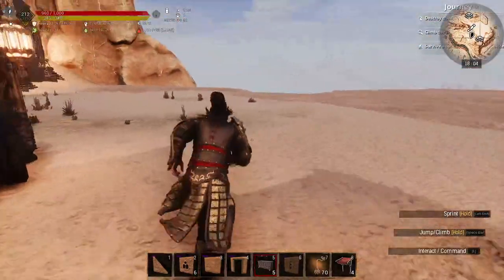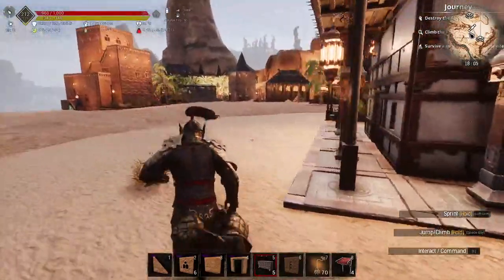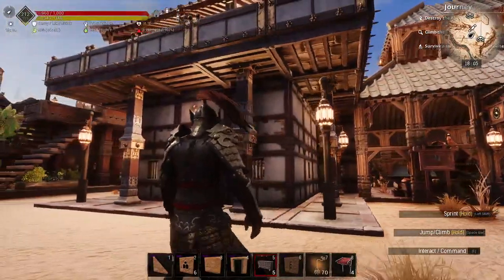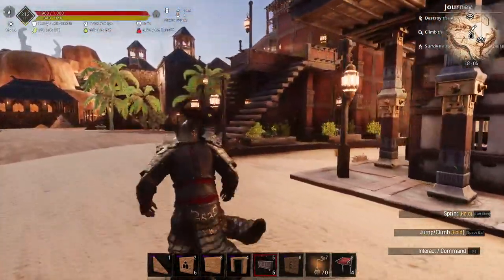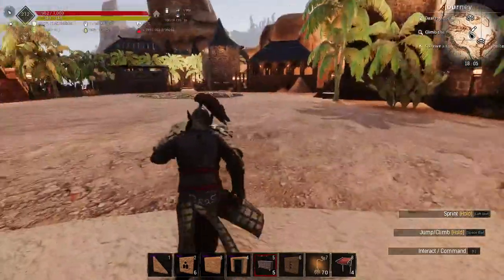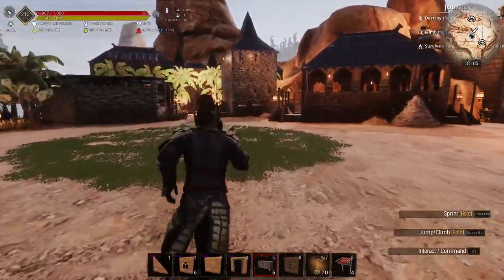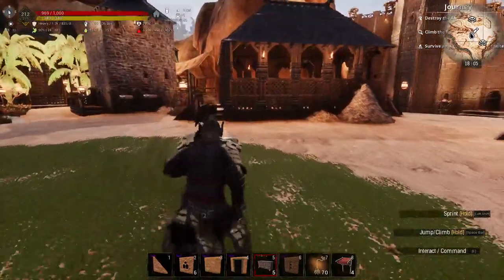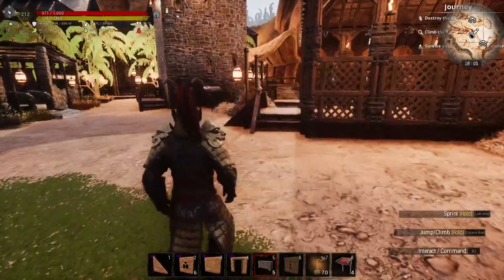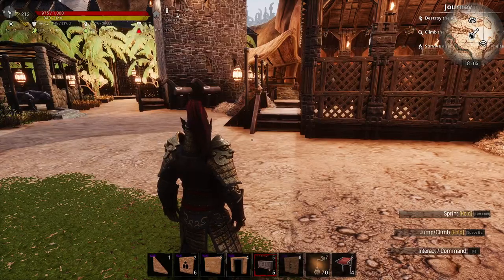So, I introduced the alchemy lab and the house. Then, when I showed the prison, I decided to make a sector of stables and things alike.